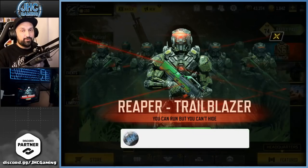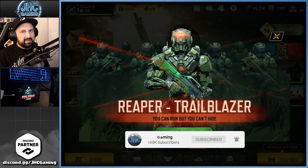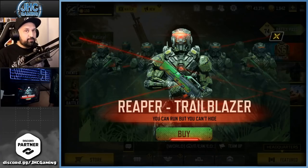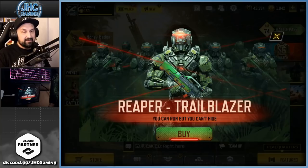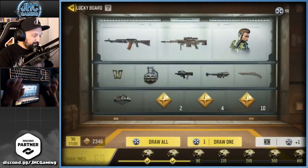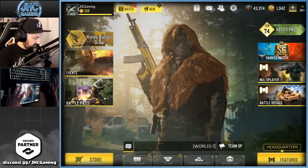Hey guys, Jonny here back with another COD Mobile video. Today another crate opening — we get new crates every Sunday night, and twice a week now. This time it's another Reaper skin. I have a few Reaper skins, I'm not a big fan, I don't use them much, but that one I'm gonna say is maybe my favorite Reaper skin. We're gonna take a look at the crate and as always we have the lucky board — I got 50 spins today, see if we can get something decent.